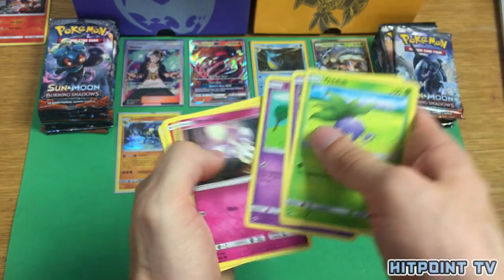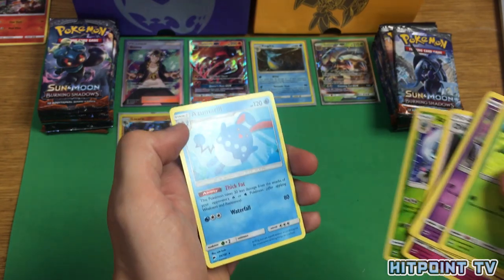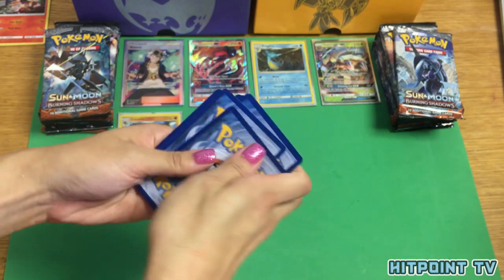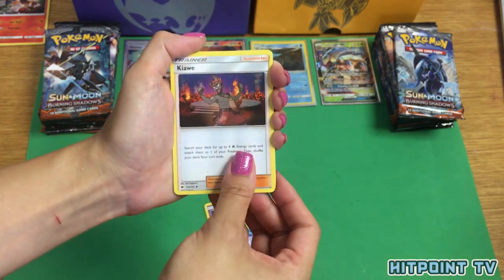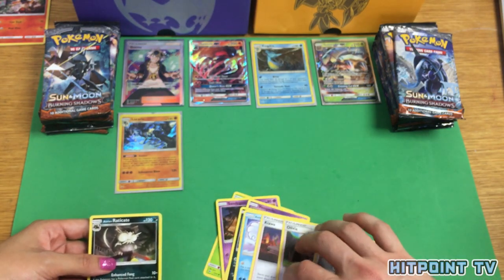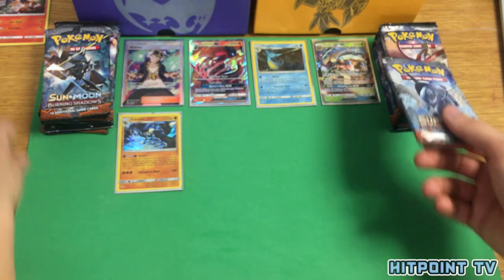Arish, Duskull, Espurr, Morelull, Sad Charmander, Rhydon, another Kiawe, Olivia, Reverse Holo Araquanid, and Thick Fat Azumarill. So we're about halfway through. I'm noticing a pattern — every time we get a Kiawe, there's an Olivia next to it. I see similar patterns on other people's openings too, sometimes almost identical. It's a little weird. I'd say we're overdue for a GX, you guys.